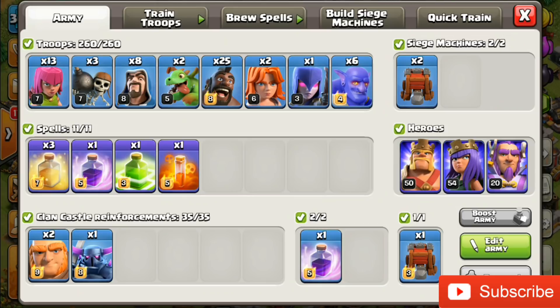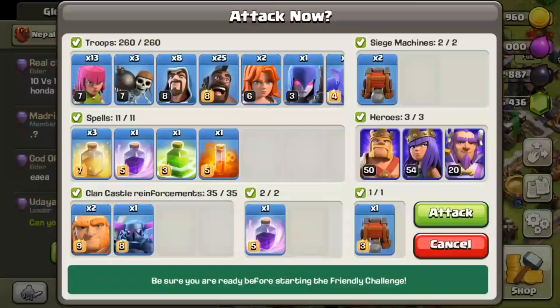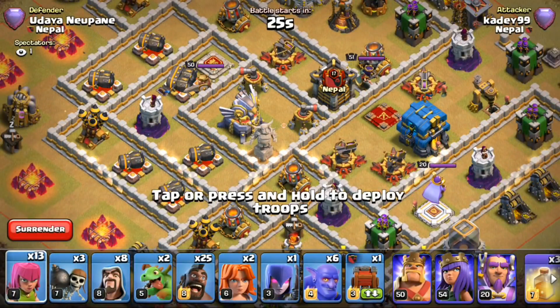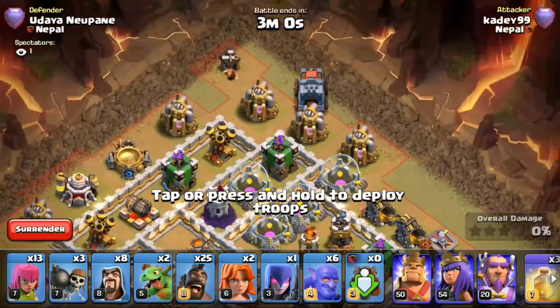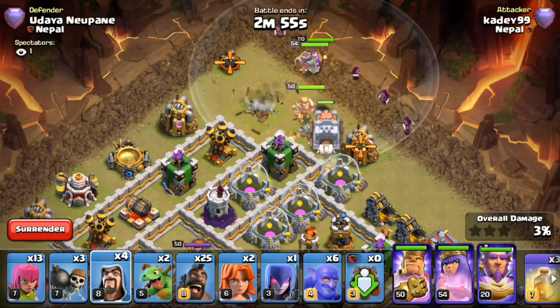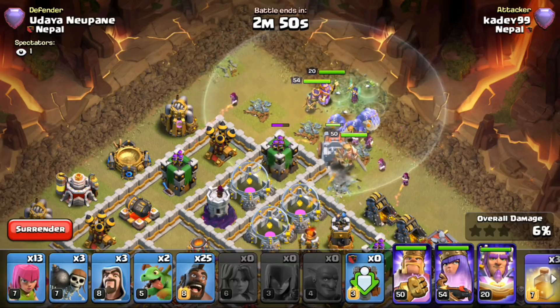All our troops are ready. We have our max hog riders. First, we'll do a raid in our friendly challenge — I'll challenge with my main account. Here we go, let's attack with anybody. I am using hog riders for the first time so do not judge me. This will also be my strategy in multiplayer battle, so stay tuned. If you've made it this far, make sure you subscribe and click the bell icon.